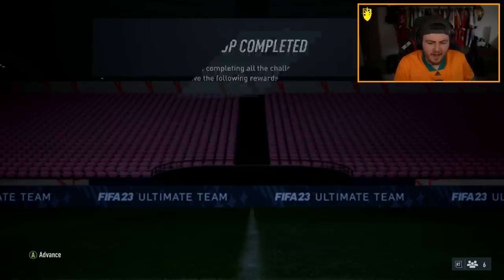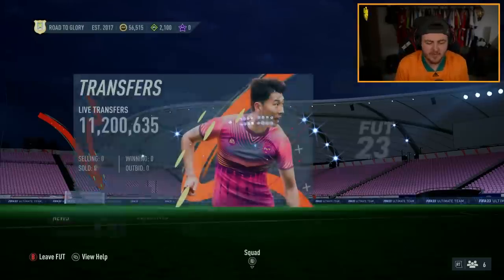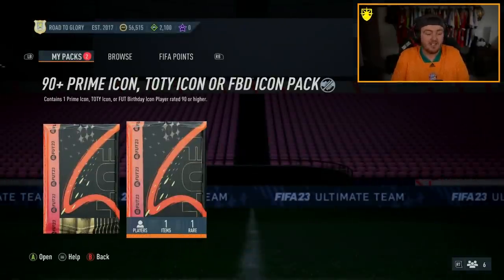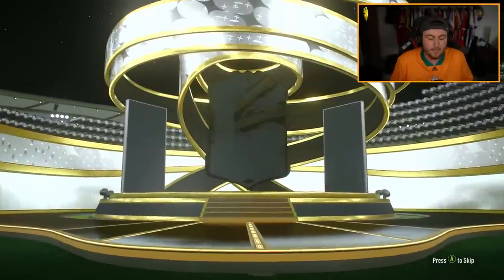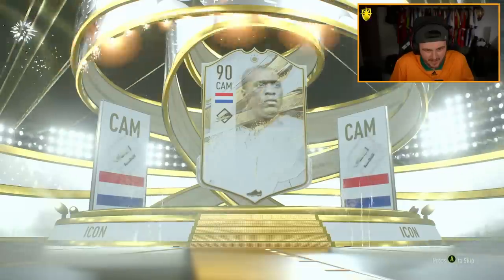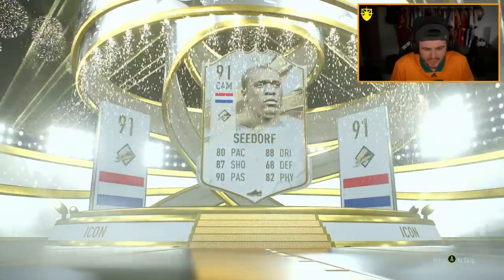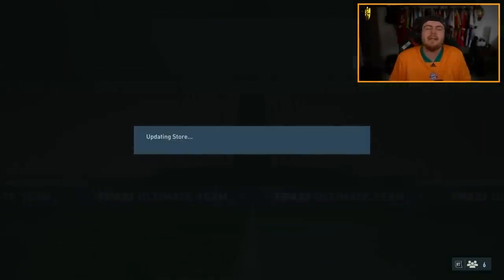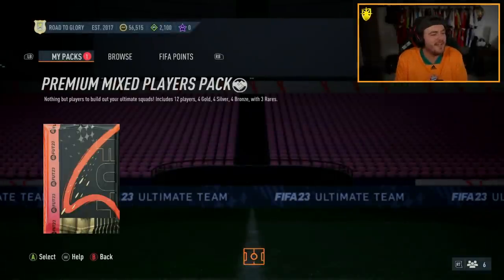We're going to end this video with a 90-plus prime Foot Birthday ultimate icon on the Xbox account, which already has some very good icons. Getting a prime icon — Dutch CAM. Seedorf. I thought centre forward, give me Hulk and we are happy, but it is Seedorf. If you guys enjoyed the video please leave a like, subscribe if you're new. See you later.